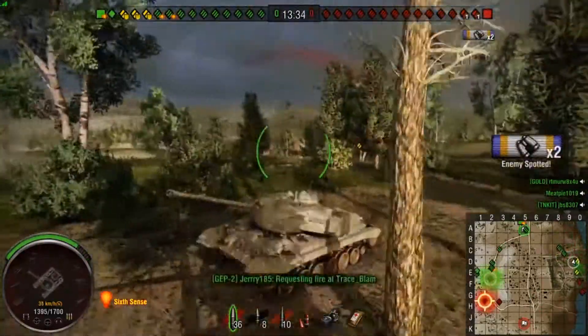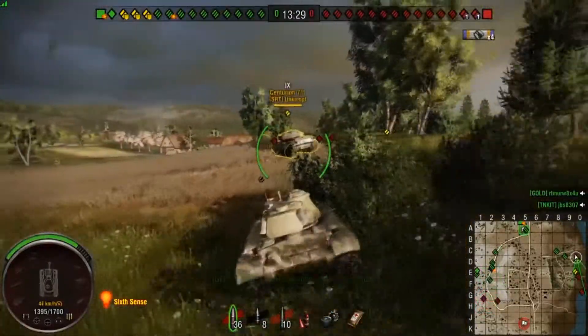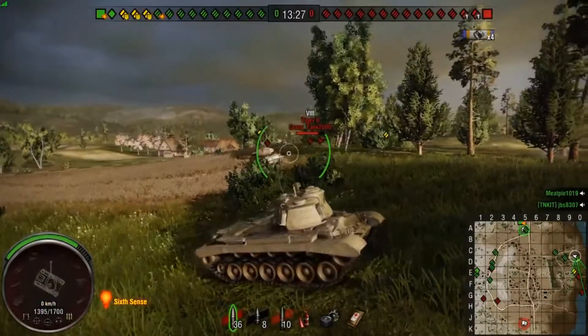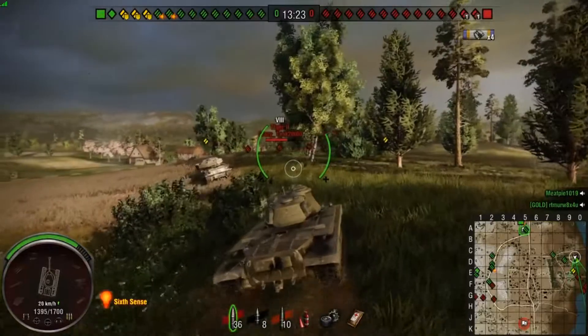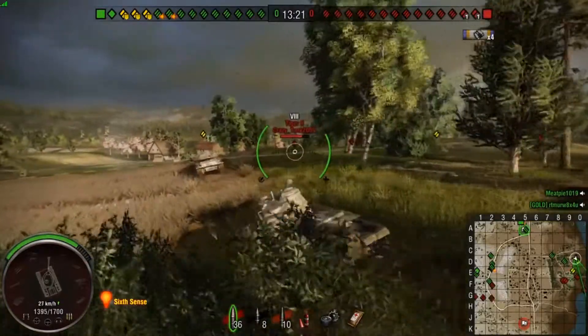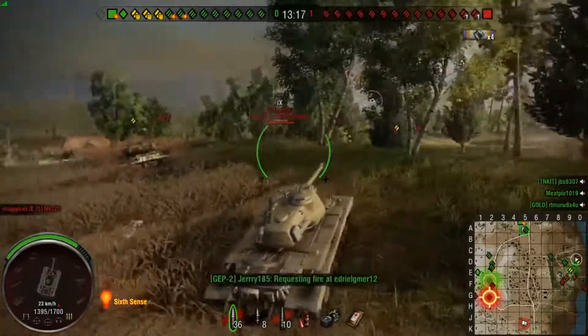Making sure he has cover, making sure he has other tanks around him that can stem the enemy's advance forward should they try and flank — a position covered by his third platoon mate. Then you can start working out what you can do to try and push forward and get the other team out of position.